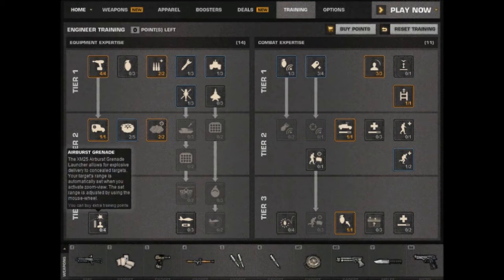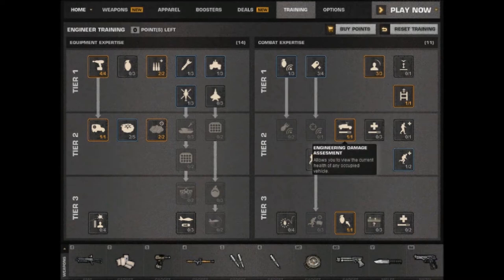Engineering Damage Assessment — this skill allows you to view the current health of any occupied vehicle, shown in 3 damage states. Full or close-to-full health is shown as a full triangle. Mediocre health is shown as a half-full triangle. Critical or low health is shown by an empty triangle or name tag, revealed for both friendly and enemy vehicles. It will not reveal the damage state of an empty vehicle.